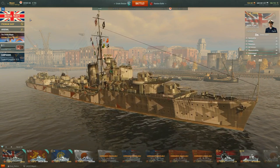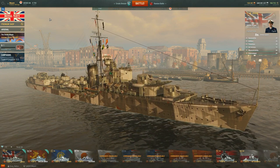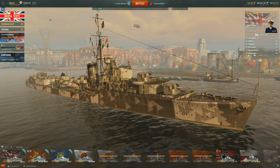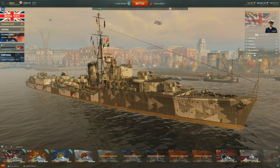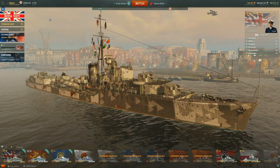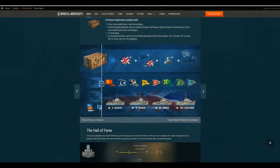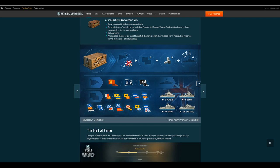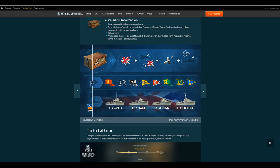The only way of getting the Jervis is through the two types of containers. Since you've made it to the end of the video — which I appreciate — I will be giving out two codes. I'll draw two names tomorrow. All you have to do is like the video and leave a comment down below. Both of you will be getting codes that give you a few containers from the premium shop, which give you extra flags, extra event currency, and a higher chance of getting the Royal Navy destroyers.